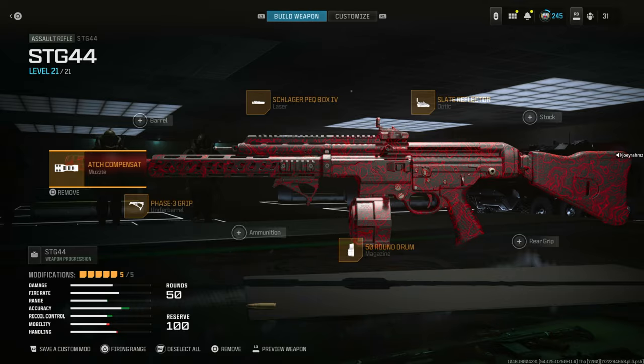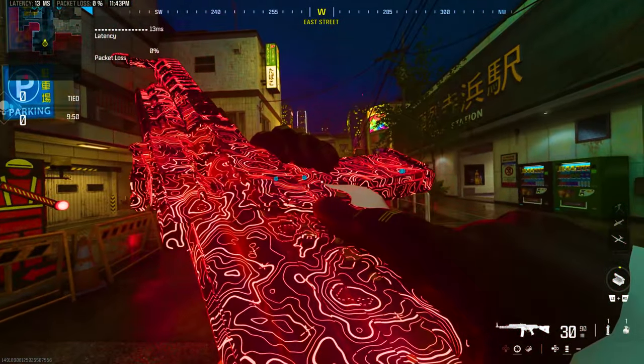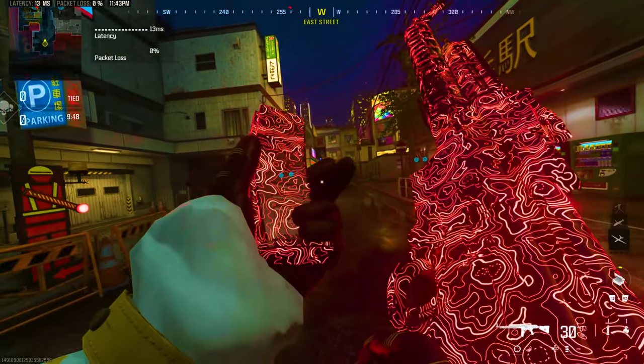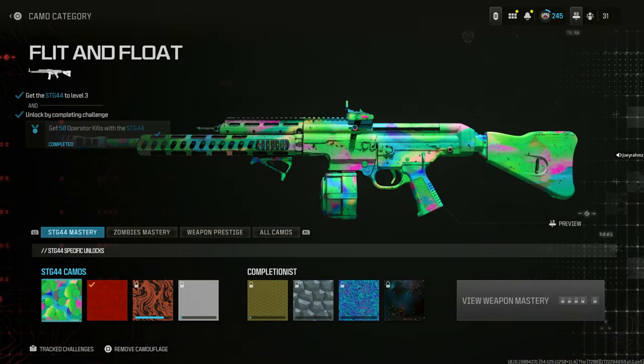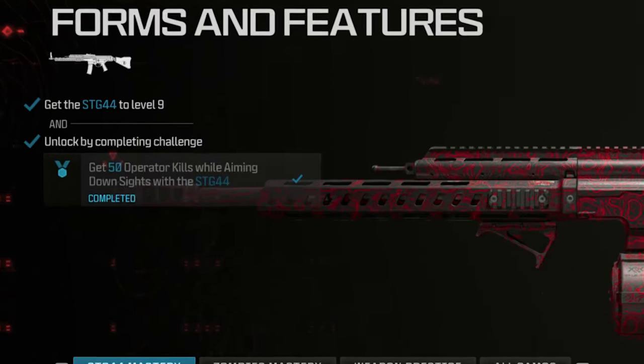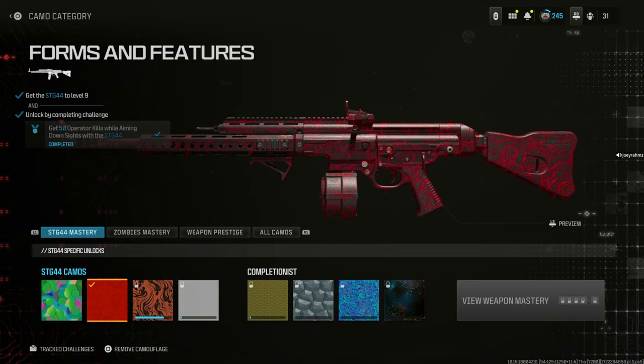Now let's get back to the video. You might look at this camo and think it's just another regular camo, but as you saw, it actually glows in the dark. For some reason no one actually knows this — a bunch of people have made videos about it and that's how I found out. If you go to Customize, then the camo section, all you literally have to do is get 50 operator kills while aiming down sights and that's it — the whole camo is unlocked.